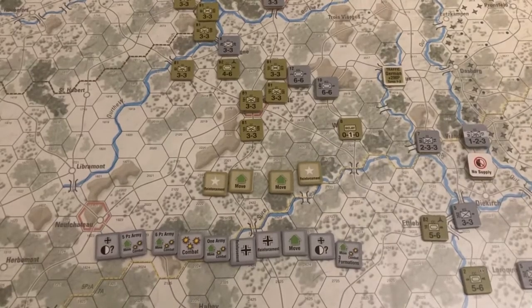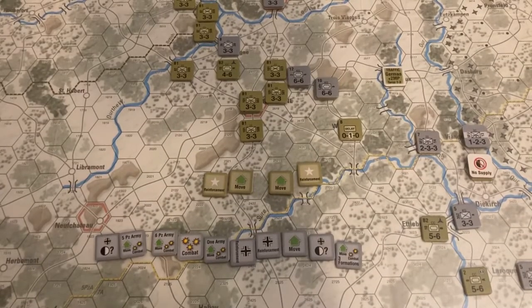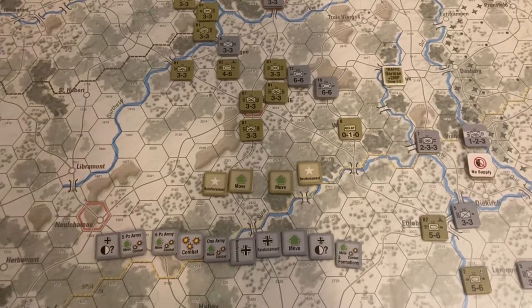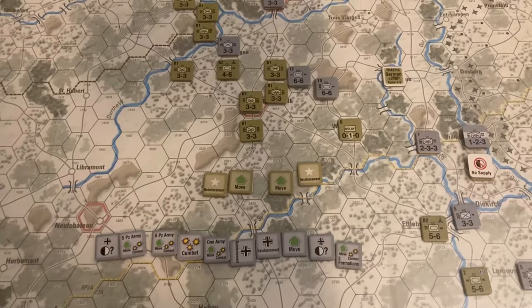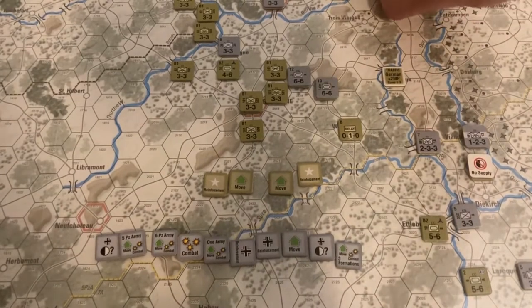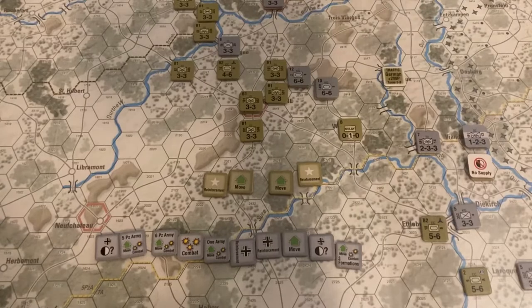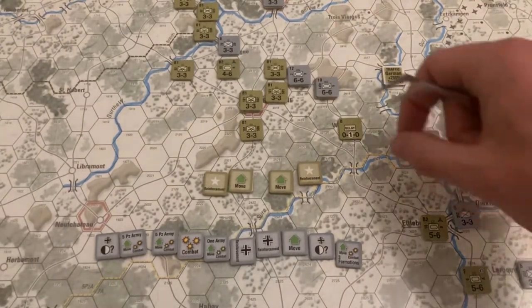Welcome to Cataclysm Now, it's Ryan, and tonight we're going to start on part two of our playthrough of The Deadly Woods, designed by Ted Razor and published by Revolution Games. We're on turn three, which is December 20th through the 21st. Just put replacements here on the board: one infantry replacement for the Americans, which they put on the 23rd Regiment of the 2nd Infantry Division. The Germans sent some replacements to the 560th Infantry Regiment, and they also flipped a Kampfgruppe of the 116th Panzer Division. We also put down a delay marker.